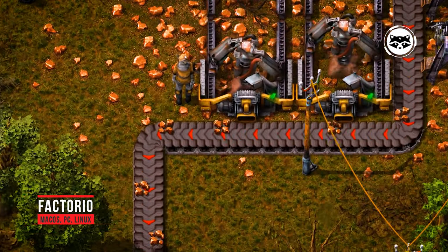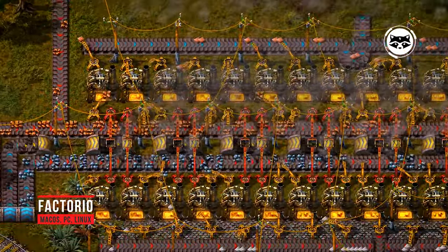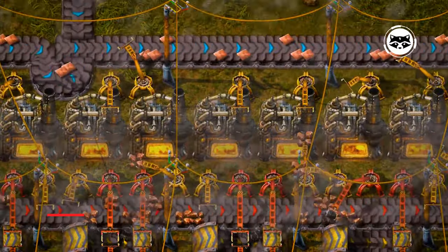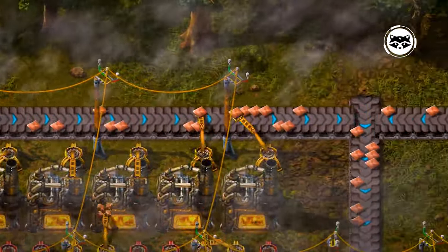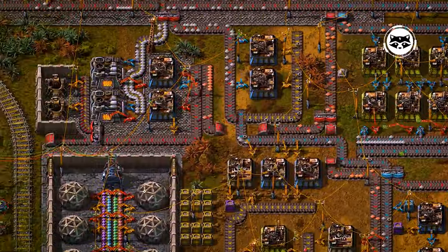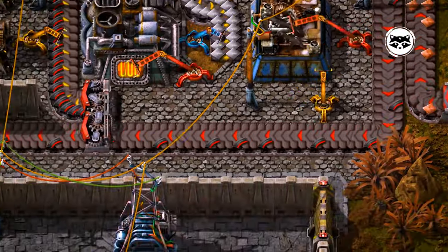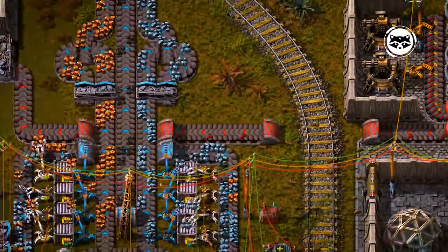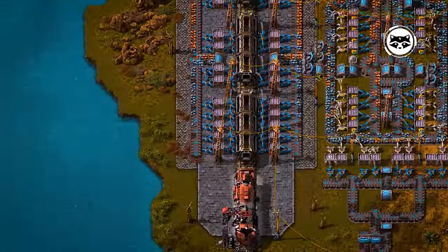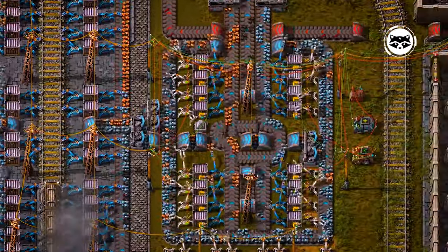In Factorio, you will find yourself on an ordinary planet whose nature has not been touched by man before you, and you will colonize it in an unusual way — by building automated factories and plants. A small production workshop will initially grow to an unimaginable size, and local residents will resist this with all their might. Factorio has become one of the best games of 2020, managing to conquer a huge audience — among 90,000 reviews on Steam, 98% are extremely positive. Recommended if you are attracted to production strategies.